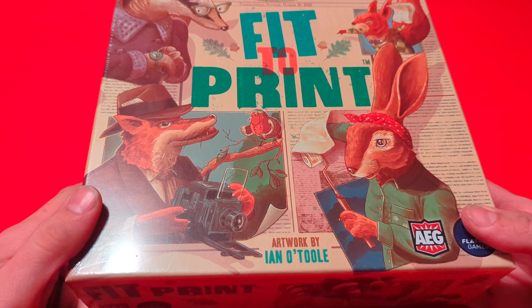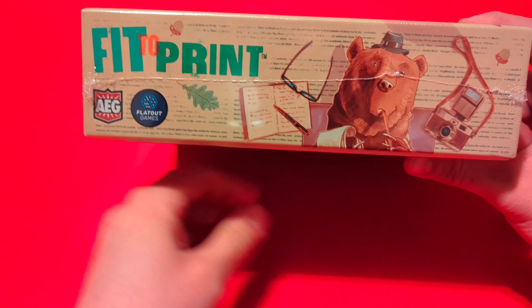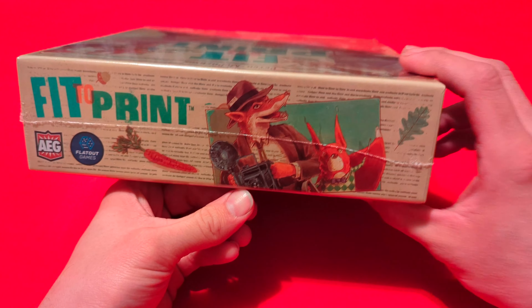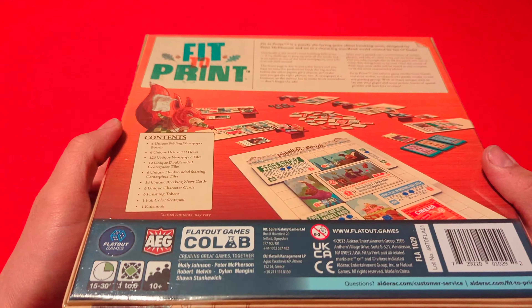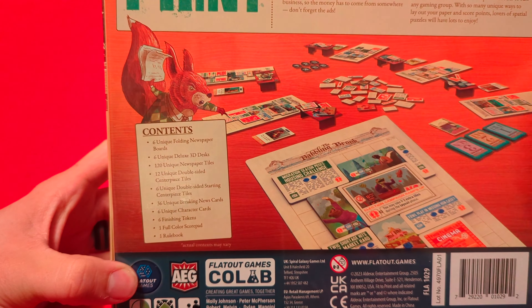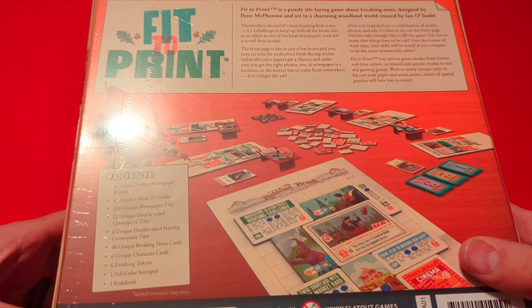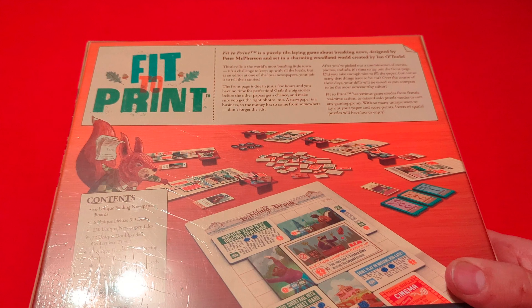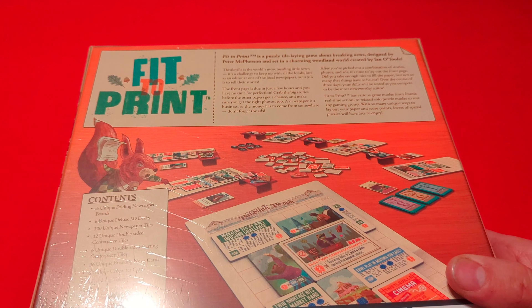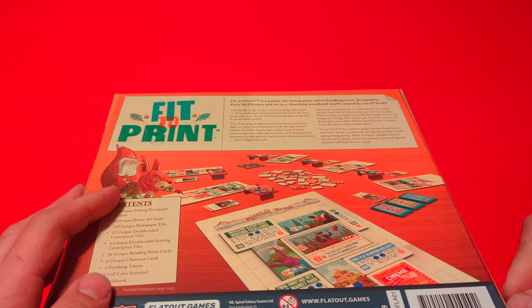In this game you are making newspapers, and you have little woodland creatures on the front. Checking out the sides, there's pretty neat art of different animals. On the back you can see all the contents and the setup. It describes it as a tile-laying game about breaking news, designed by Peter McPherson, set in a charming woodland created by Ian O'Toole.